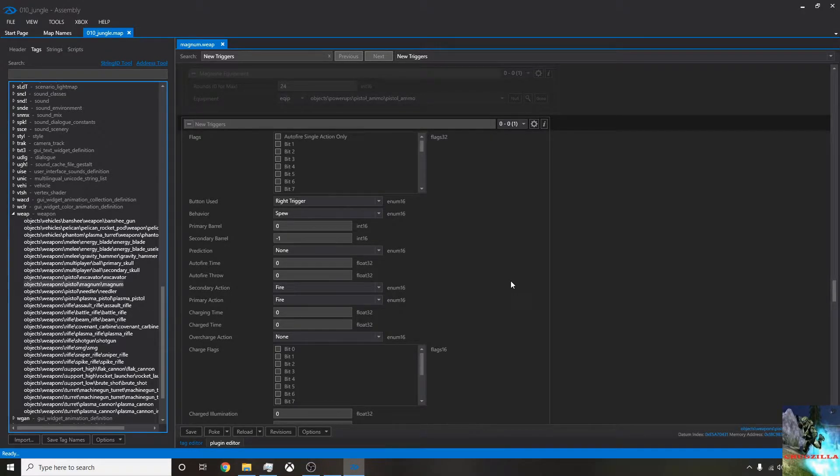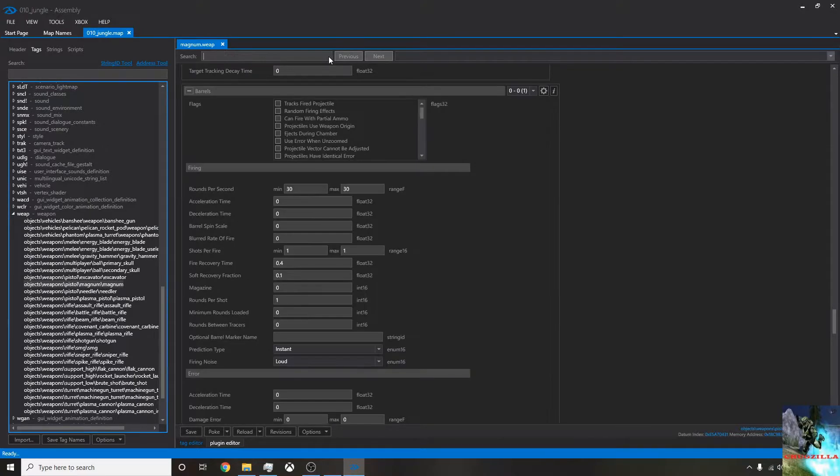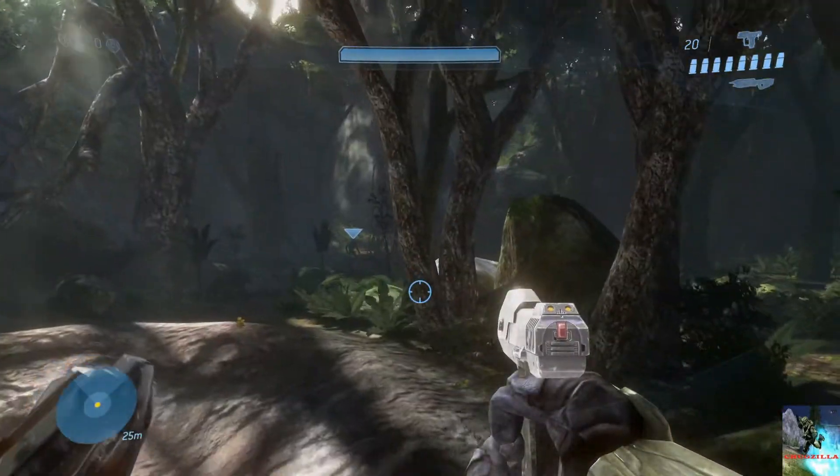Let's tab back into Assembly. We can do that by scrolling down the list into the firing section. If you've searched anything, just press the little X in the search bar. The rate of fire is dictated by fire recovery time and soft recovery fraction — this tells you how long the gun takes between shots to shoot another bullet. At the minute it's 0.4 seconds, which is pretty slow. If you look at the assault rifle in a different tab, these two are set to 0. So if we change them to 0 and poke it in, go back into the game and hold down the trigger, you can see that just unloads the clip — pretty much the same level as the assault rifle.